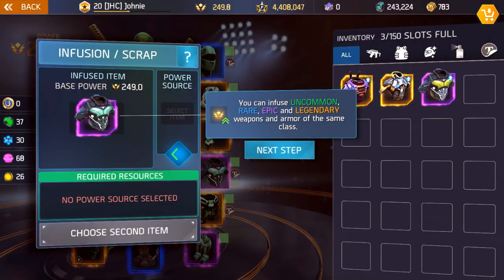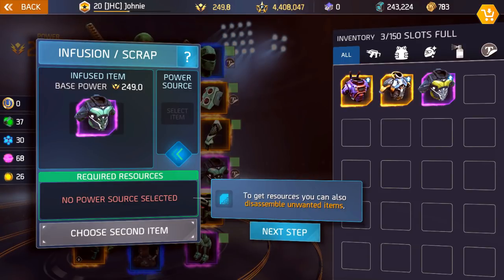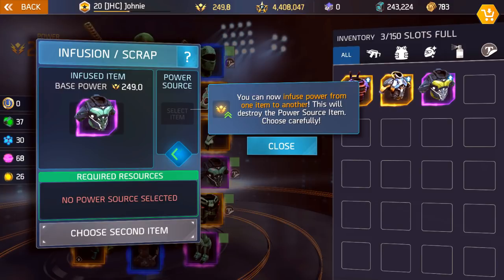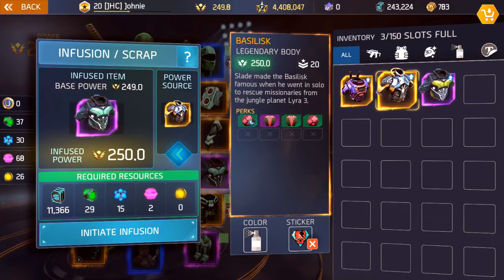The purple material is called Burning Chrome (or Manite) and the green one is Past Steel. When you click the infuse button, you get information about the infusion system: you can infuse on uncommon, rare, epic, and legendary weapons and armor of the same class. Infusion takes certain resources that you can find in dungeons and the gold arena; you can also disassemble unwanted items. You need to select a source item and materials to perform the infusion. For example, I could use a legendary chest at 250 power — that would bring my 249 epic chest up to 250 power. You can see at the bottom all the required resources.